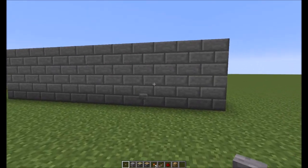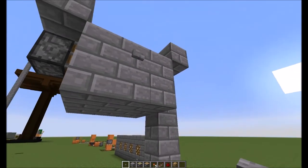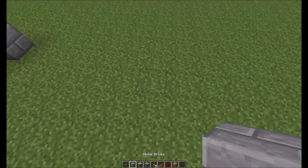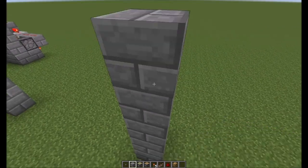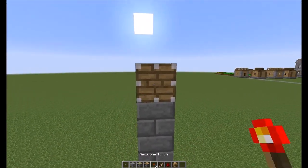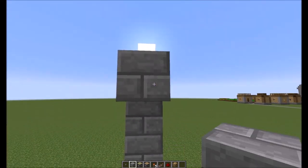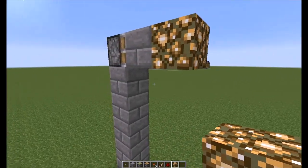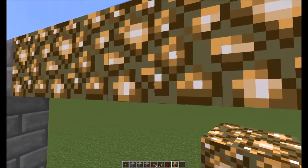Now let's get started with the ceiling one. I already built the ceiling version while I thought I was recording but wasn't, so let's duplicate what we did right over here. You're gonna go up however high your ceiling is, put a piston here facing that way, then put in the ceiling block along with the block you want swapped. Then put in another piston exactly one block away.